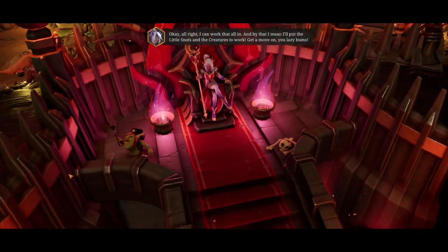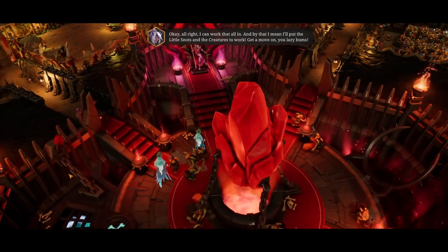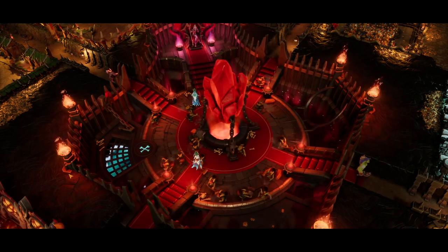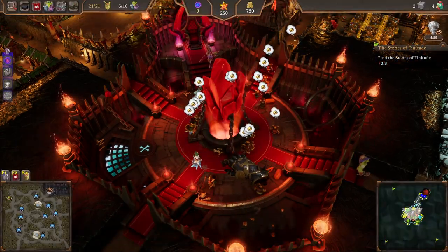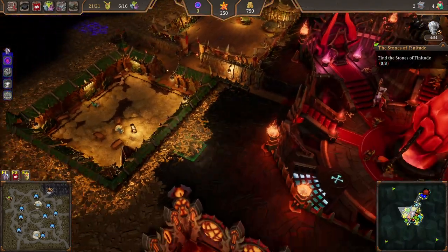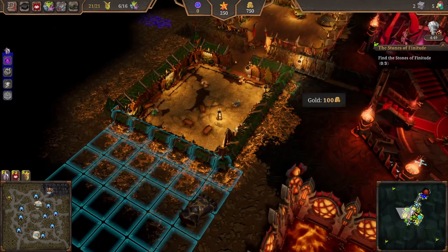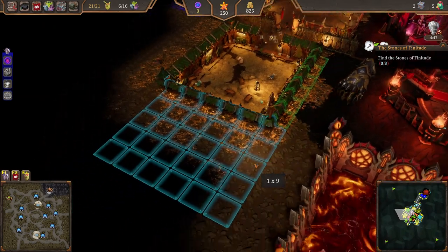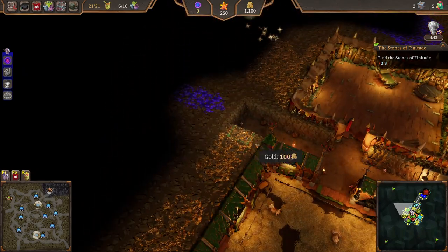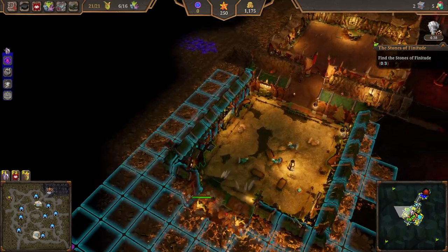I can work that all in - I'll put the little snots and creatures to work. Get a move on, you lazy bums! Let's see what we've got. Where are our gobblers? There's a lot of gold around, so I would say we are supposed to dig all this out and increase the gobblers farm.